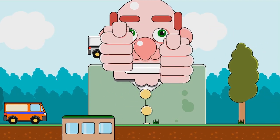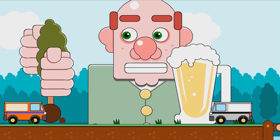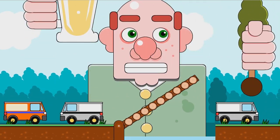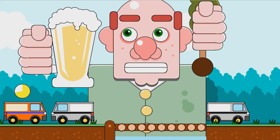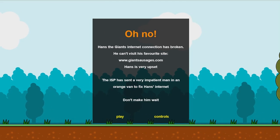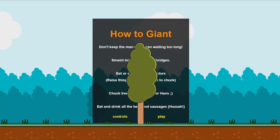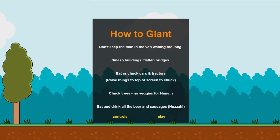Can we eat this? Nom nom nom. Just keep eating. I should have probably read how to play — I'll refresh and read it. I very much like these graphics. Oh, so I was moving stuff out of the way. How to play: keep the van, then smash buildings and flatten bridges. Eat up chunks, cars, tractors, or trees — no veggies for Hans.